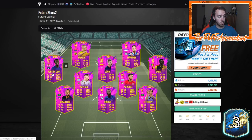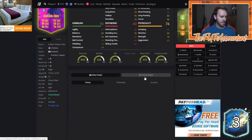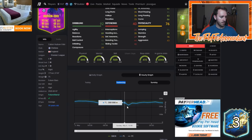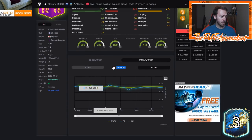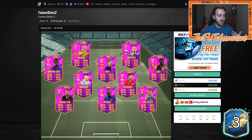Hudson Odoi is 275k right now — you can still trade in this market. Earlier today he was absolutely 240k, even 230k on Sunday. So I know that Hudson Odoi gets to 250k and looks like you can flip him from 250k to 280k almost every day — he hits 280k at one point and also hits 250k the last couple days. You can still trade with a lot of these cards.